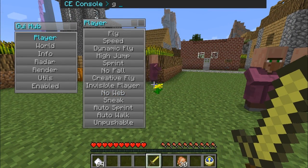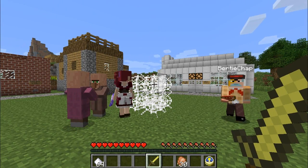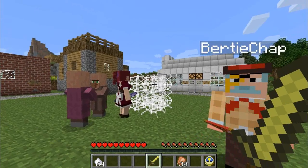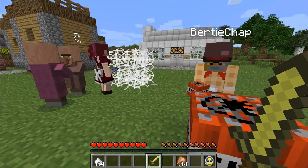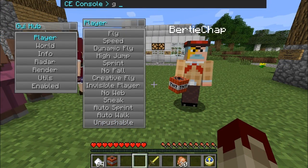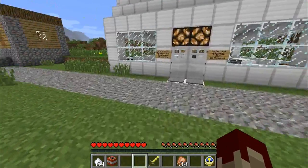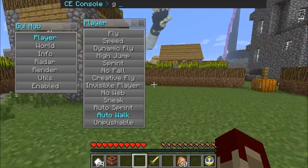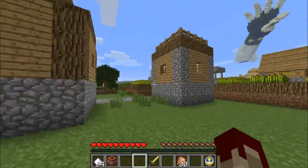Let's try the un-pushable one next. That, of course, means you can't shove me out of the way — why don't you try, old chap? You're un-shiftable and un-pushable. I don't take knockback damage, good as well. Then auto-walk — hands off, old chap! Look at that. You can either sprint or walk automatically without even having to touch the key. That's glorious — no key touch!